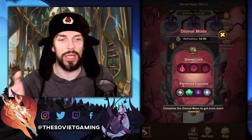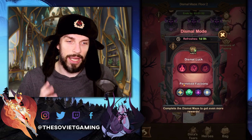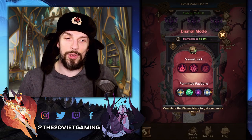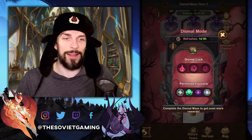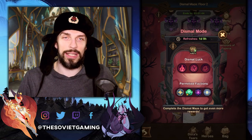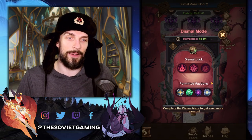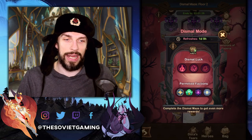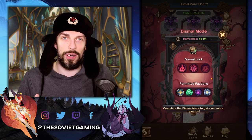Moreover, in Dismal mode you can't use all the factions — you have only four permitted factions and those are listed on screen. If you are a single faction player who focuses on one faction, sometimes you can be really unlucky and might not be able to finish the labyrinth with the heroes that you have. So make sure that you have the right heroes for the job and can counter the proper debuffs.